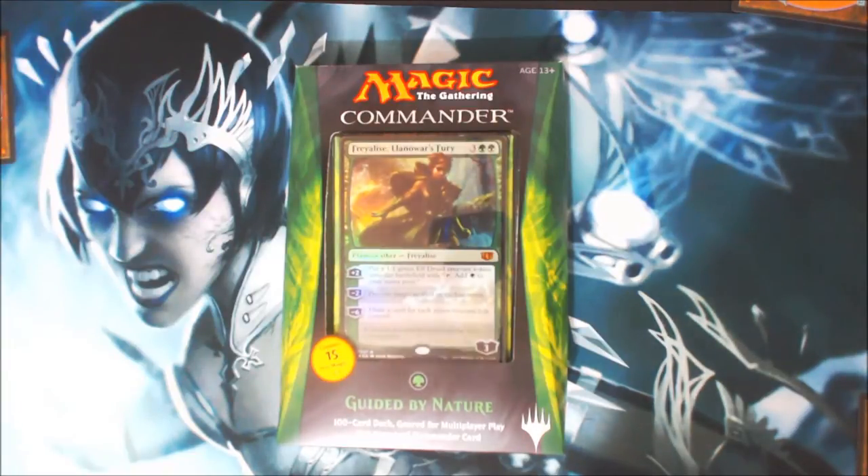Our commander here is Freilis, Lenowar's Fury — another elf. Of course we needed another elf planeswalker. We'll probably get a goblin when we have two elves. Eh, it happens.